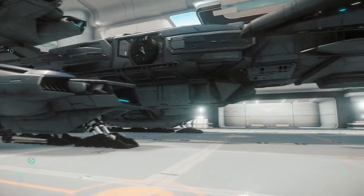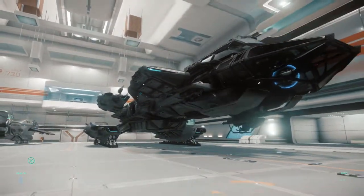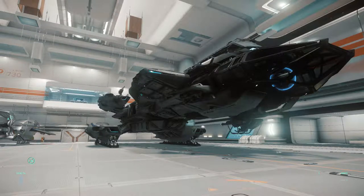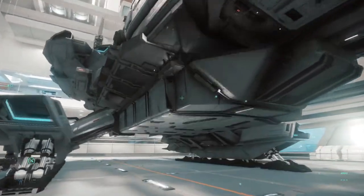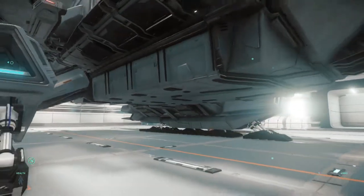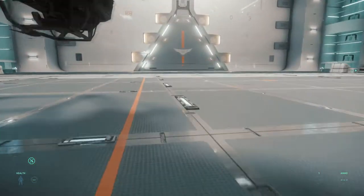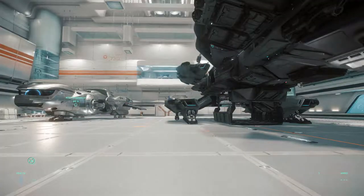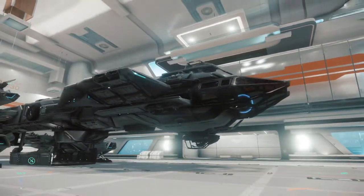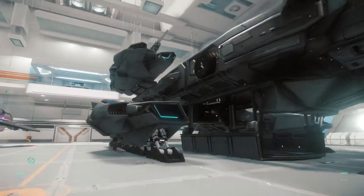Now I'm going to move on to the Constellation. Currently this is the Constellation Andromeda because we don't have the Taurus in game, or I don't own the Taurus. The Andromeda is very similar to the Taurus — I can explain the differences. The Andromeda has a bigger signature because it's a bigger ship and it needs more people, but that also means it has more cargo. The Andromeda's cargo bay can hold more boxes and crates than the Freelancer's bay — something like 50 or 60 more SCU, though don't quote me on that.